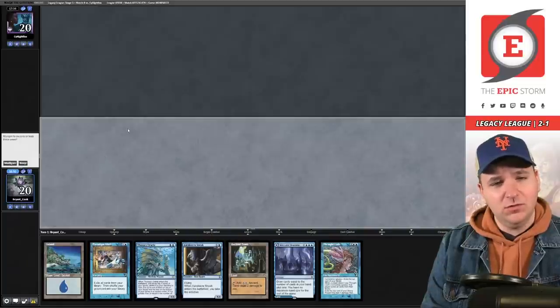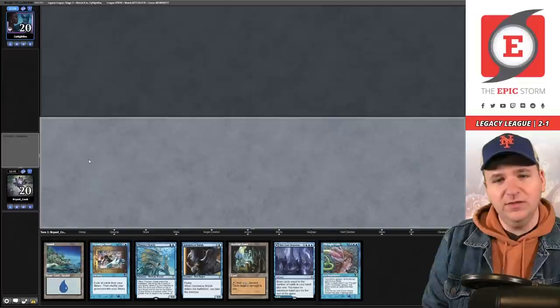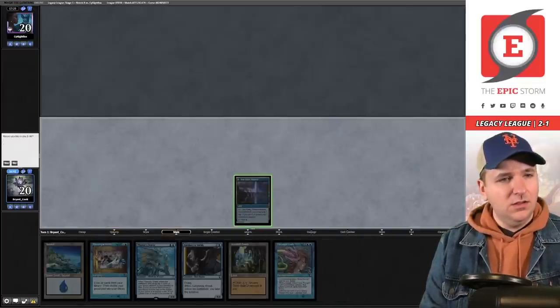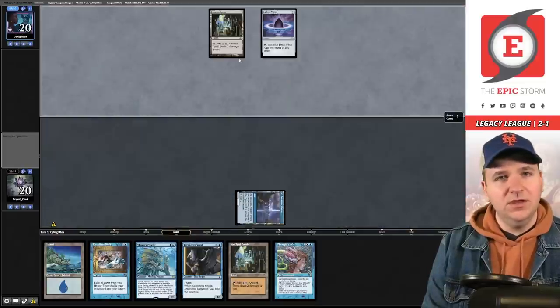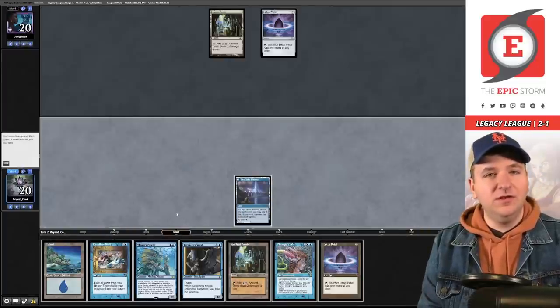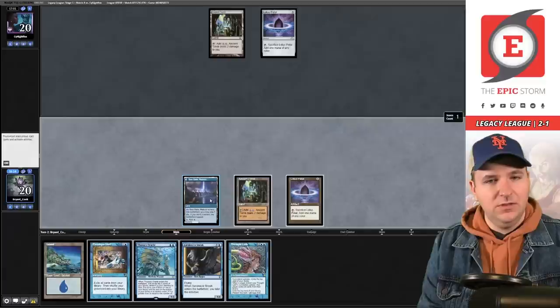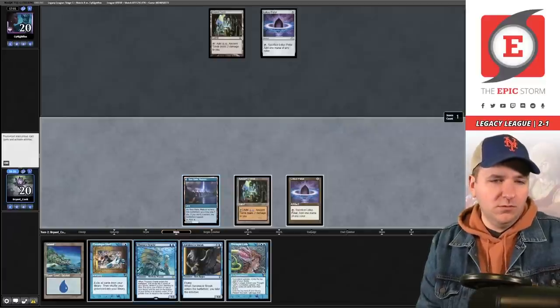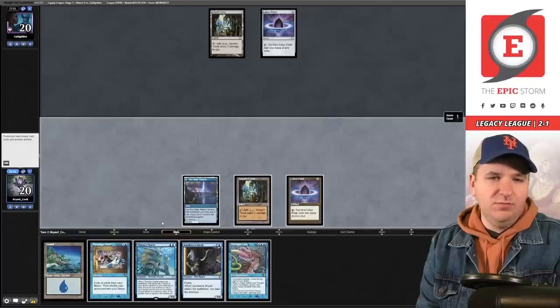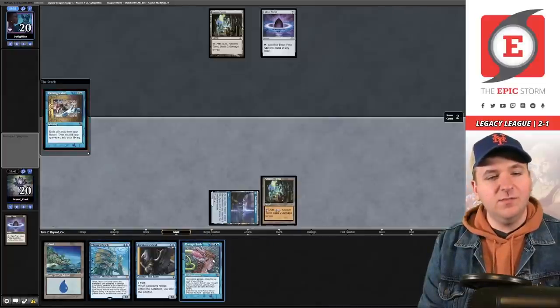Game 2, match 4 — we're on the play. We have the Oracle combo; it's a little slow but I think we can get away with it. Play the Seagate — I will not Lightning Bolt myself and pass the turn. Ancient Tomb, Lotus Petal — they're passing. We hit another Lotus Petal. I can hide the extra petal, shift, and thought-lash — or I could just Thought Lash here. If I Paradigm Shift and they play Elite Spellbinder, I can still cast Oracle and pay the tax.